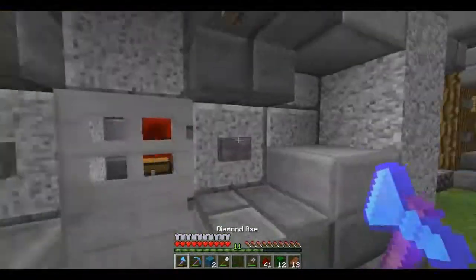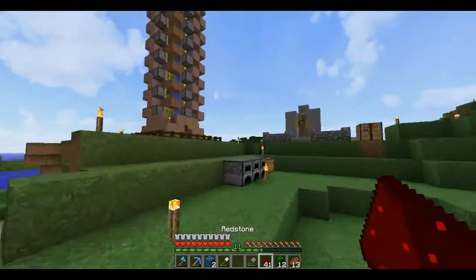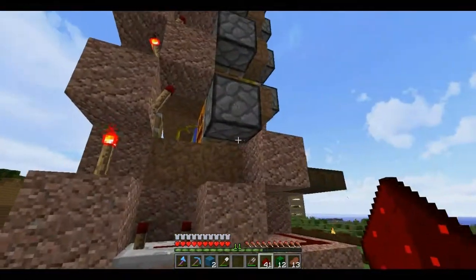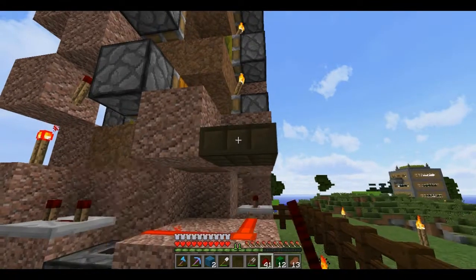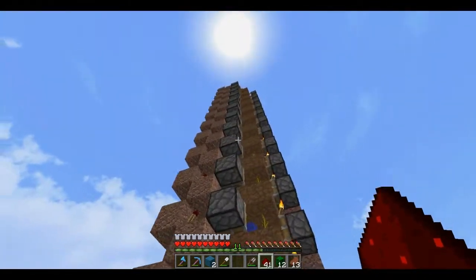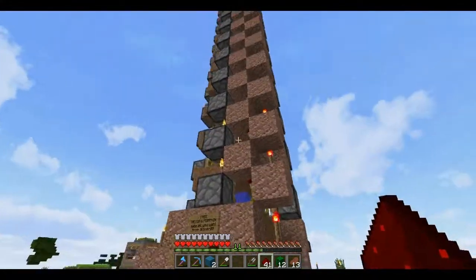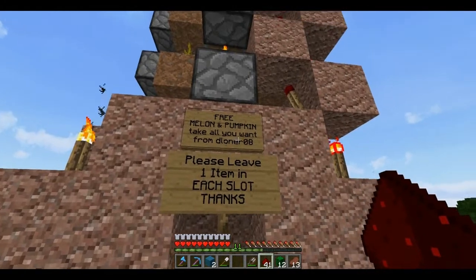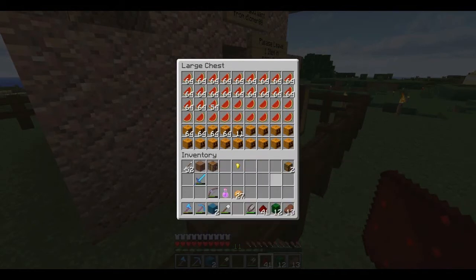Nobody has done anything with the redstone shop, nobody's ordered any redstone, and it makes me sad. But as you see, there's this gigantic tower of amazingness over here. I built this probably about four days ago IRL, and people have been taking from it, which is what I wanted. I just put up a sign that says free pumpkin or melon slash pumpkin — take what you want from me, please leave one item in each slot. There is so much in here. Basically just do this — leave one item in there so you're taking 63 out every time.